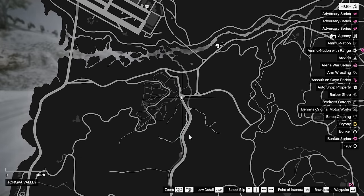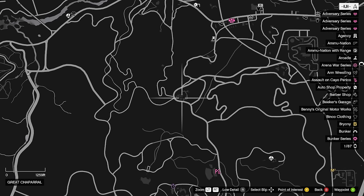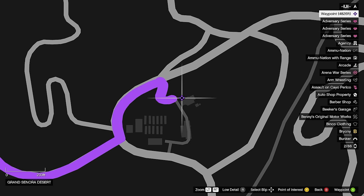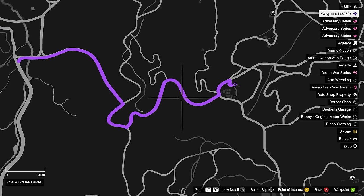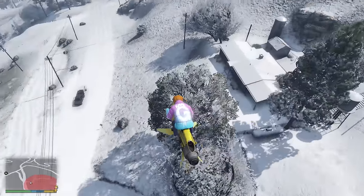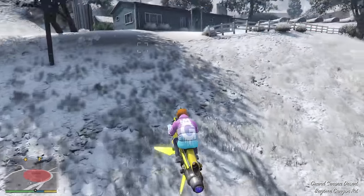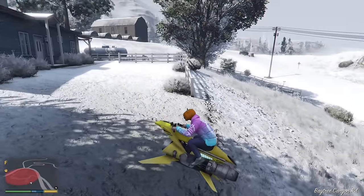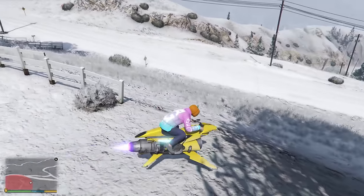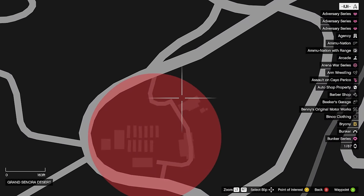For the next one, we're going to be going from this little triangle just to the right-hand side, and you're going to see this on your map. If you zoom in, we're going to be right in front of this house. Here we are at the farm location — we're actually going to be dropping down. Be careful, you can see there's a little gang thing going on here, but it's going to be this house right here just in this spot. I'll show a picture and there it is.